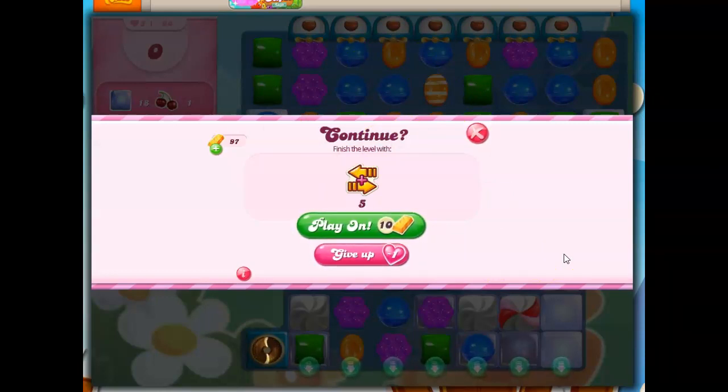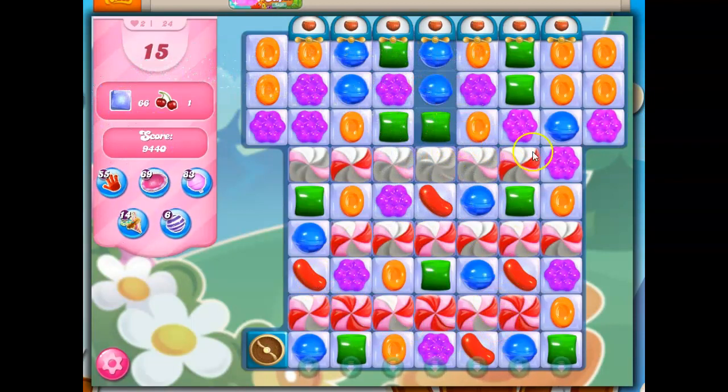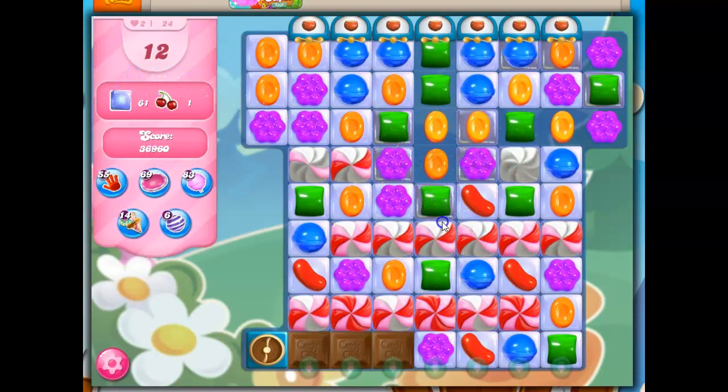I'm going to approach the board again and try to do better — just let the fact that we only have four colors on this board allow us to make inroads down here so we've got more space, so the board can give us more of those specials that will help us get through. My attempts tell me this is not an easy level, and I was mistaken when I said there are only four colors — look, we've got red on the board. It's not part of the candy mix, but we've got these stubborn little buggers here that make life a bit difficult.